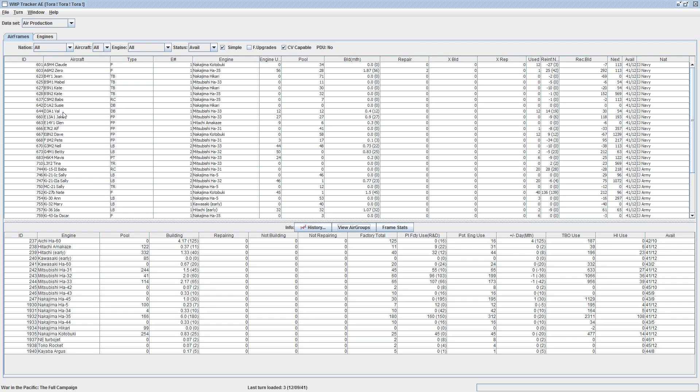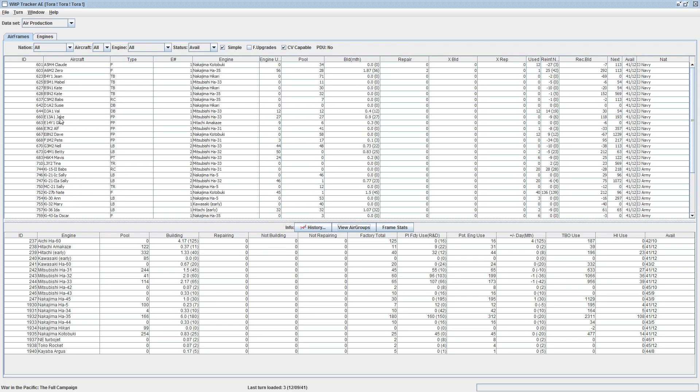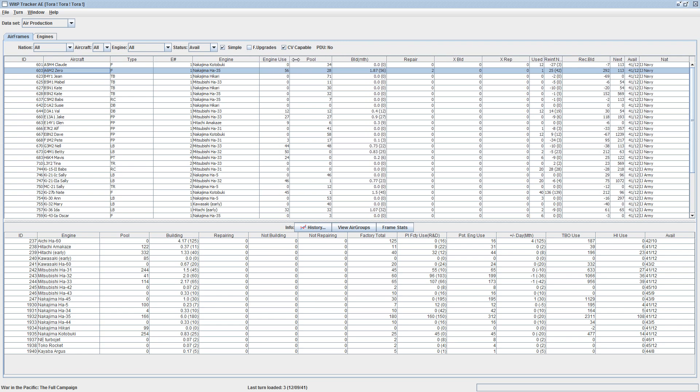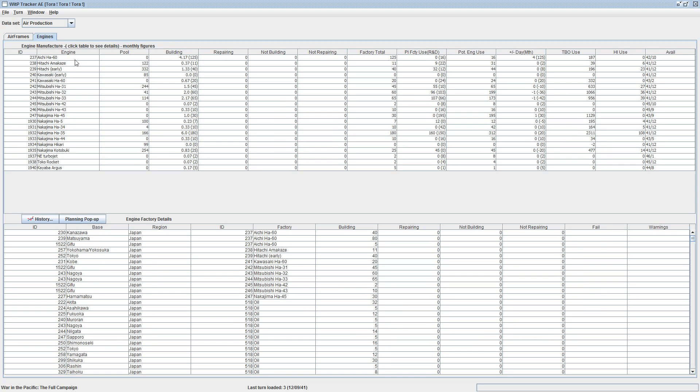I'm looking for the Zero. The A6M2 is a fighter, of course. It is produced using the Nakajima HA-35 engine. Engine use - we have 28 in the pool. We build 1.87 per month to repair and one use. This is airframes, now engines - so we need the HA-35.